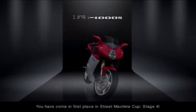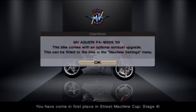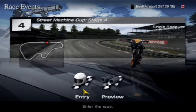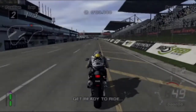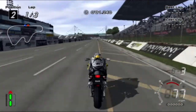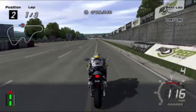We got the MV Agusta as well — I think that's a 1000cc bike. I like those star-shaped rims, they look very nice. Next up is the High Speed Ring. We're going up against a Yamaha MT-01 from 2005 — let's do this around the High Speed Ring.